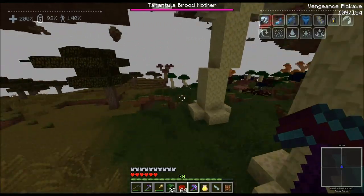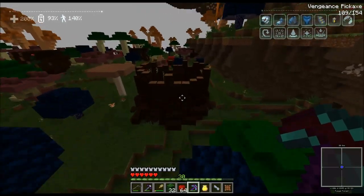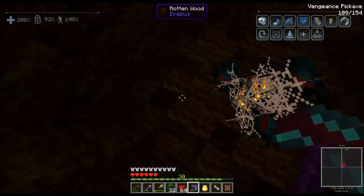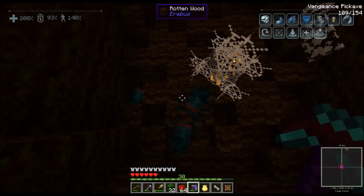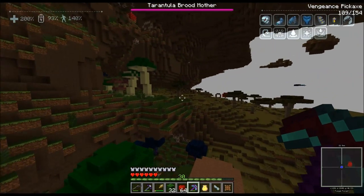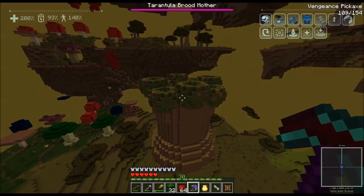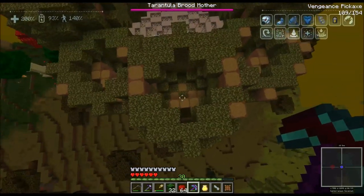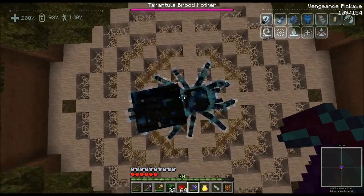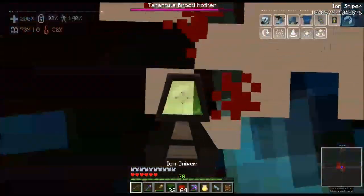I need to remember to leave myself a waypoint marker as soon as I go through. Oh what's this — we'll find the portal, we will. Oh what kind of spiders are you? Are those cave spiders? Nope — jungle spiders, but they're moving really really fast. Anyway, I can find new stuff and I'm like, no, I'm not gonna go find the portal, I'm gonna go look at this cool-looking tree. Oh — there's the tarantula brood mother!